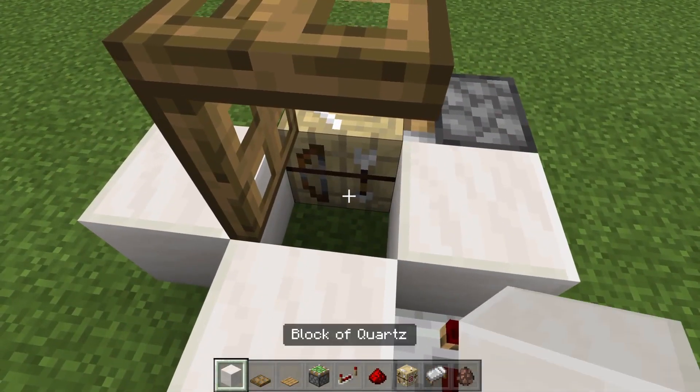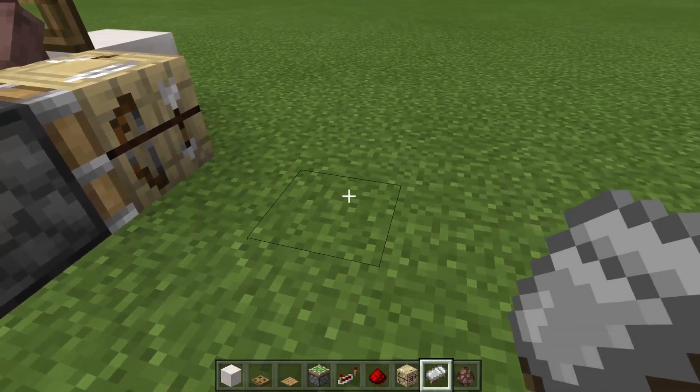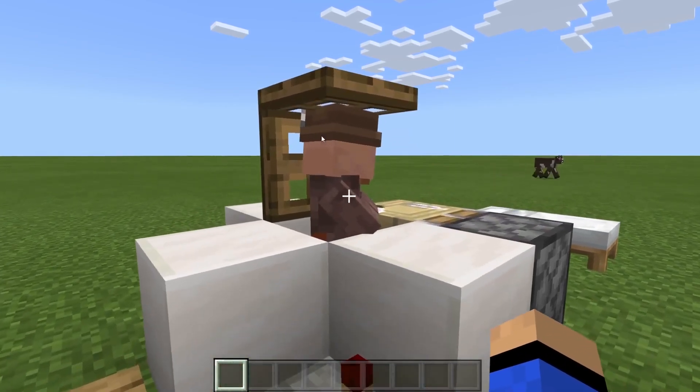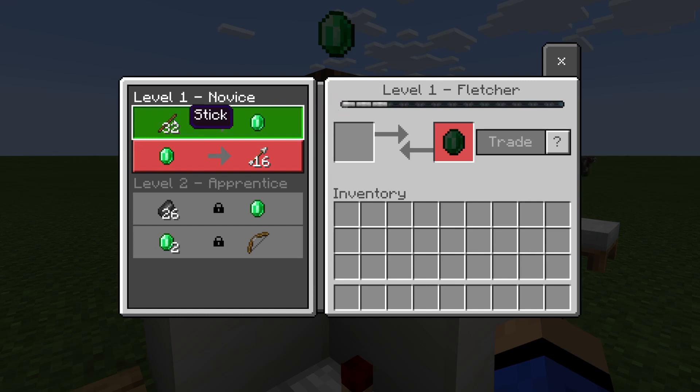Now place the villager, and then about three blocks away place your bed. Normally when you trade with a villager — as you can see this fletcher villager wants 32 sticks for one emerald, which is a pretty good deal — eventually the trade will lock and you can't trade anymore. With this glitch, you can trade an infinite number of times, sticks for emeralds, and sticks are dead easy to get.